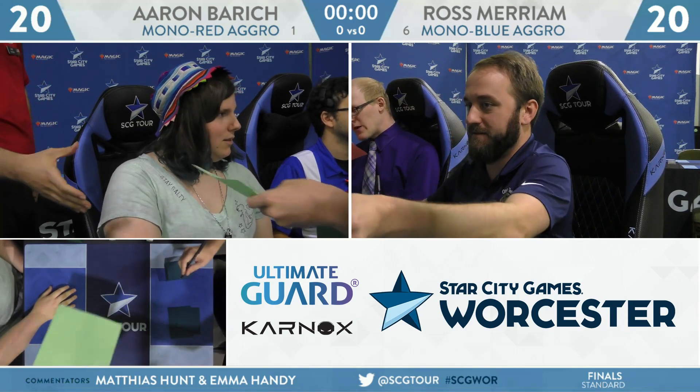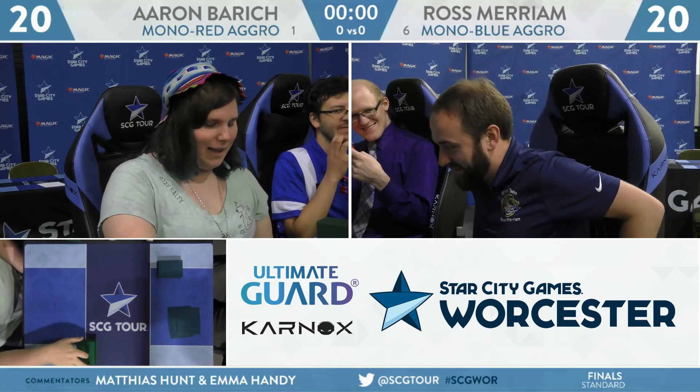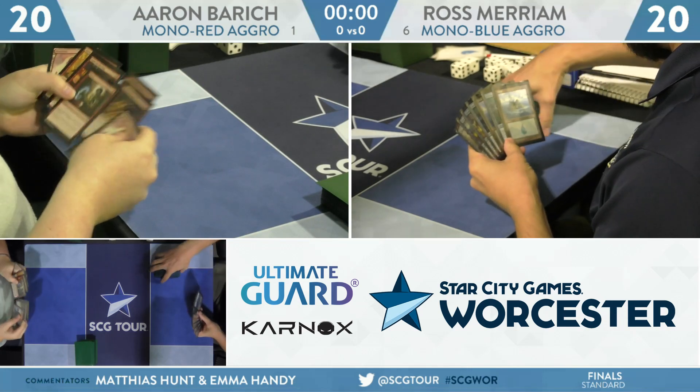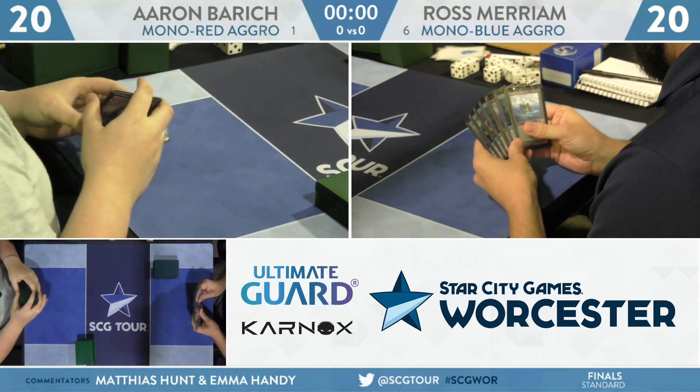On Erin's side, we mentioned the main changes she had made to the deck. Ember Hauler was available, but the big one is Chandra's Spitfire — being able to move to that card. It's aggressive to cut Experimental Frenzy for it, but in this matchup, having a main deck Flyer is excellent.